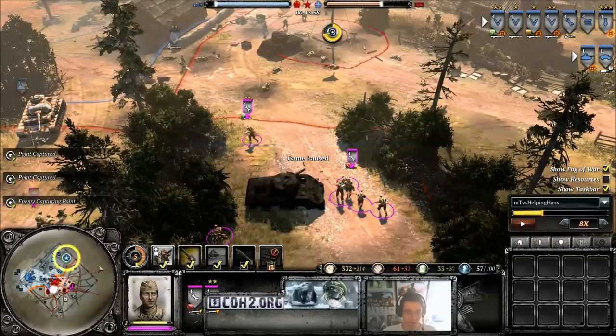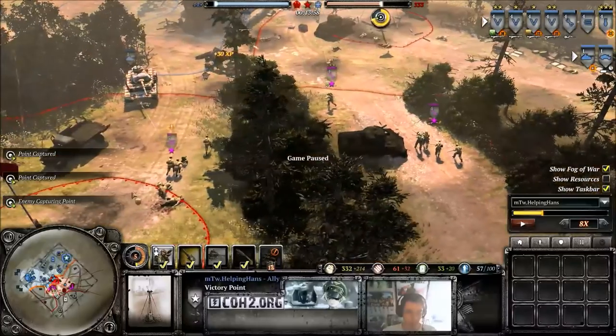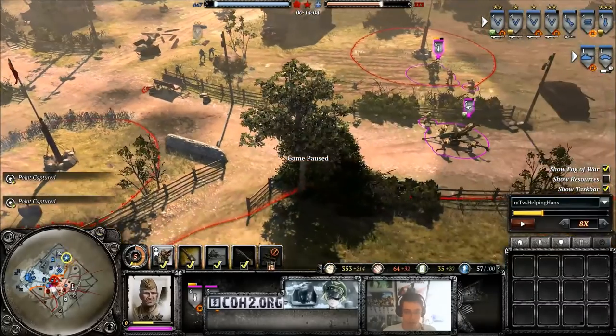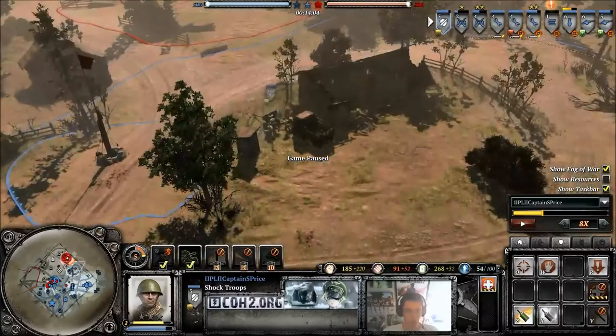I now know his two flame engineers are here, which means a conscript or a shock squad must be in the north. I haven't seen his shock squad in a while, and this is his AT gun, so I think that has to be a shock squad in the north — and it is a shock squad in the north. So there you go, that's where the shock squad is.